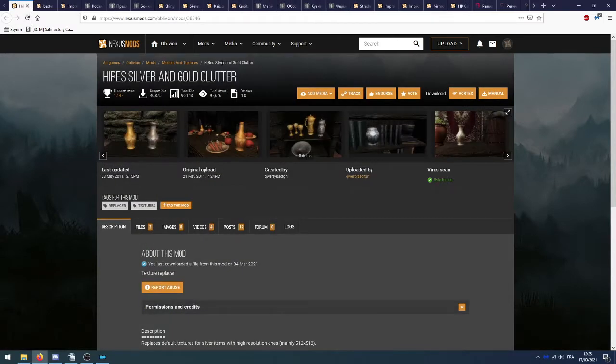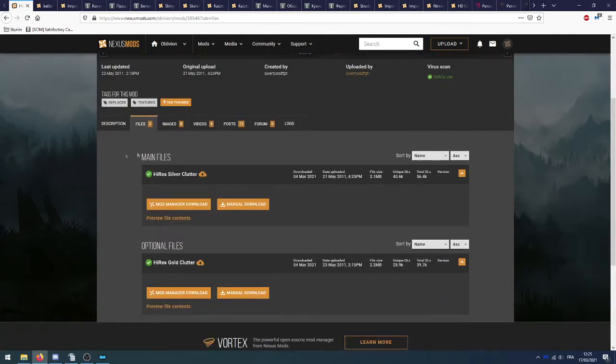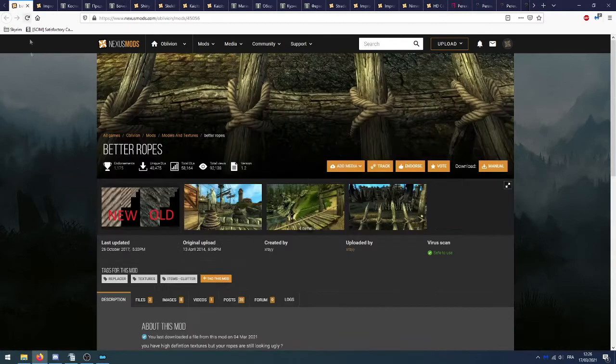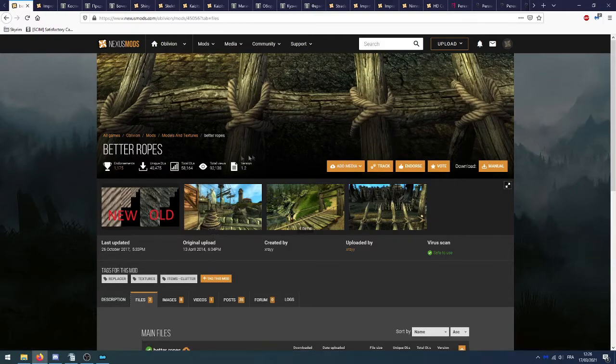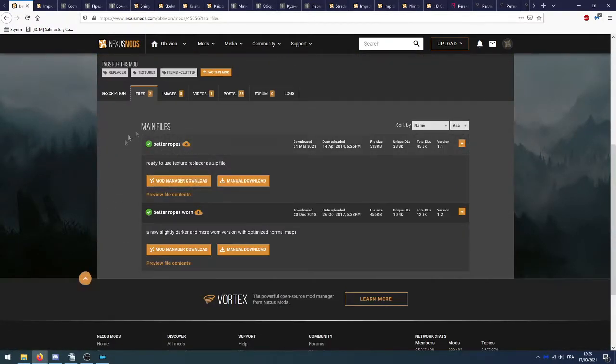Ensuite on va télécharger IRS Silver & Gold Clutter. Il y a plusieurs fichiers à télécharger : dans l'ordre, Silver Clutter puis Gold Clutter. Une fois que c'est fait on va installer Better Hope — on prend juste le fichier principal, celui appelé Better Hope.